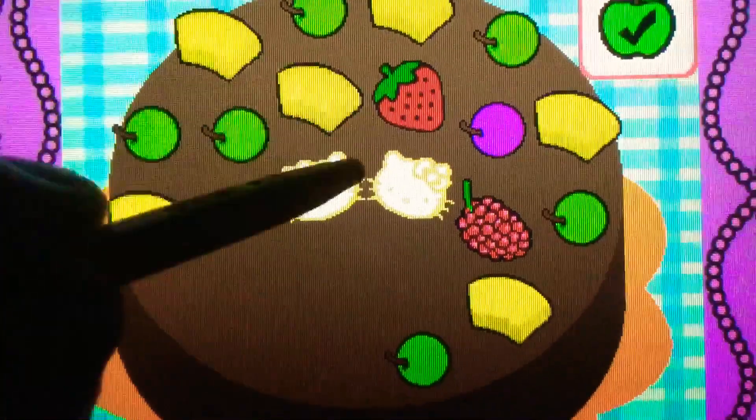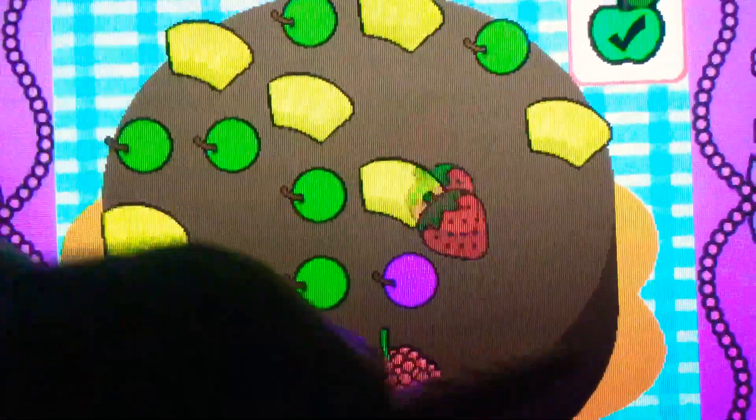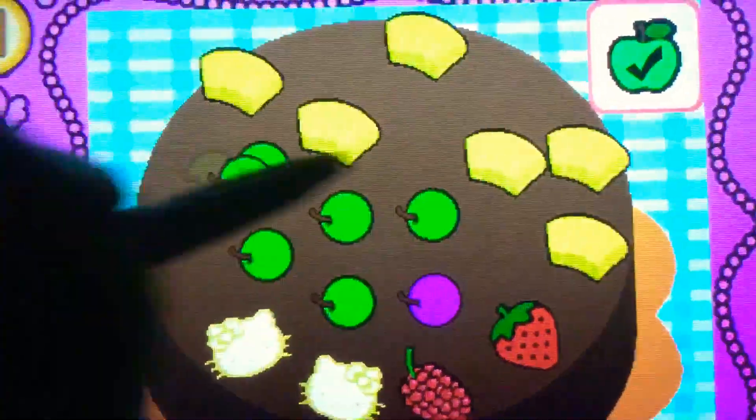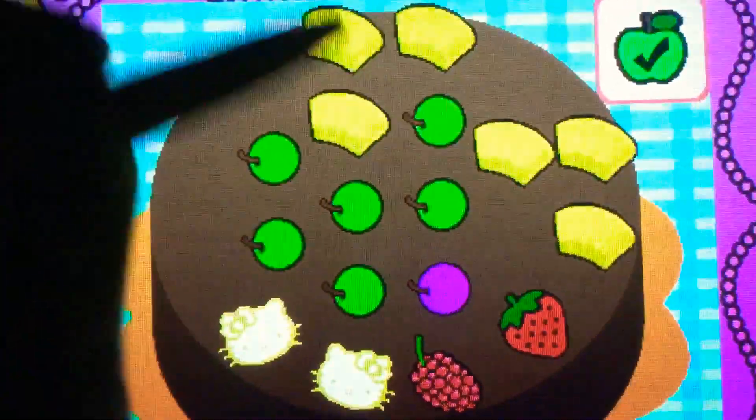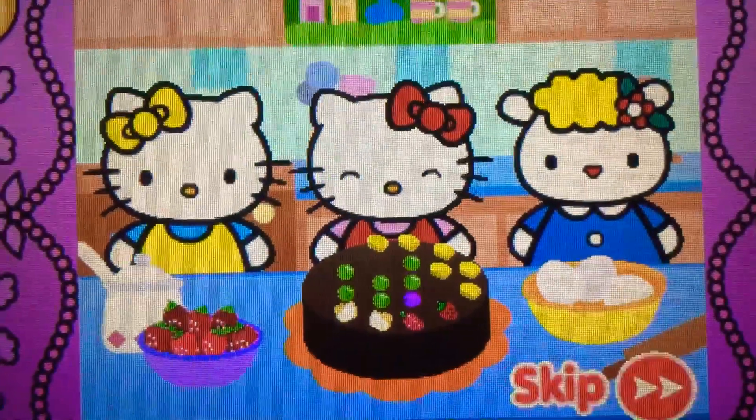It's bonus time! You can drag to rearrange the toppings. Tap the check mark when you're finished. Whoa! Hello Kitty's cake looks yummy.